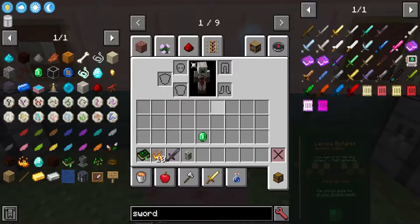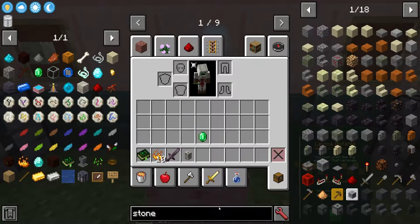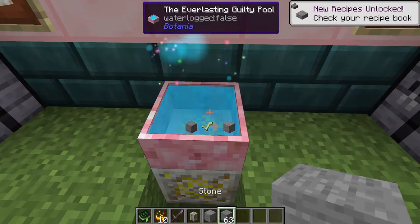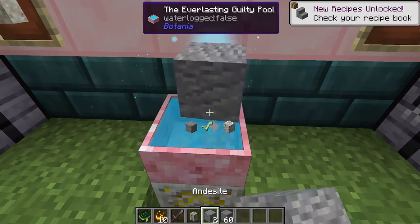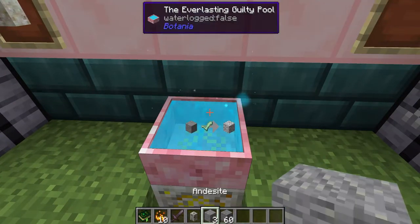Essentially for it to work, let's get some stone here because that was one of them — all we have to do is throw it in the pool and it turns into andesite. Then if we have andesite we can change it to diorite, diorite to granite, granite back to andesite again. It will just constantly go around in circles.